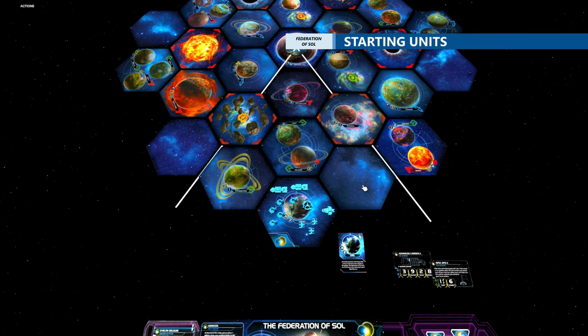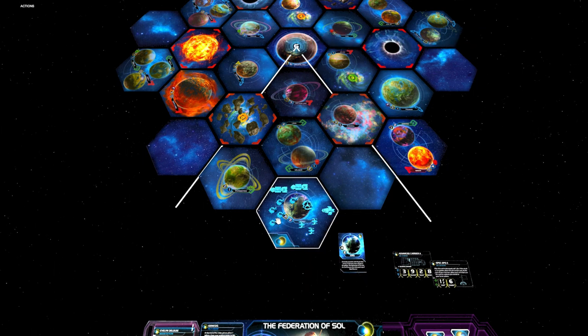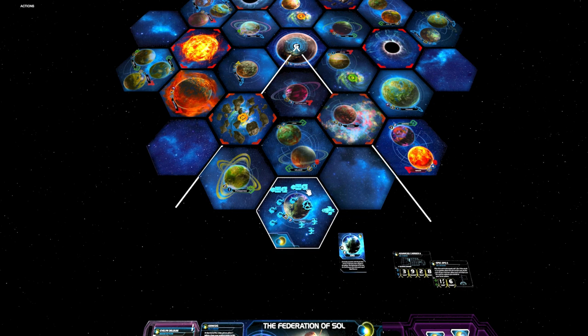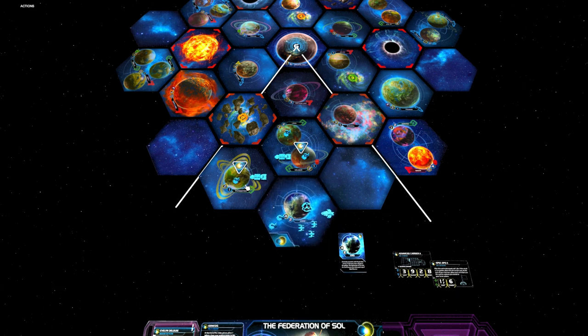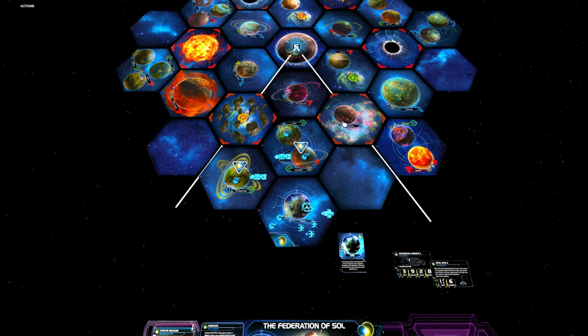Let's have a look at our home system and starting units. As you can see, we start with two carriers, five infantry, three fighters, and one destroyer. With these units, you can easily gain control of the first two systems in the first round like this. Then on the second turn, you can simply grab the other system. But later in the game, I'll show you how you can get more units and also gain control of Evera out here.